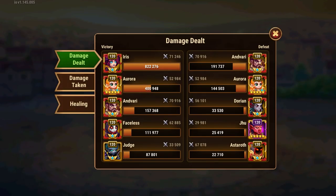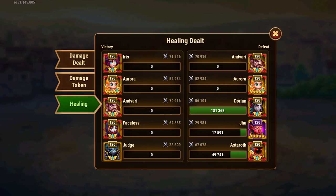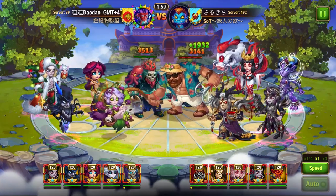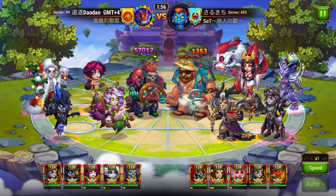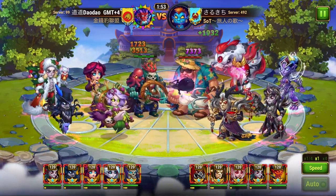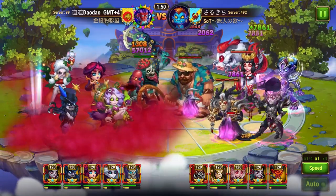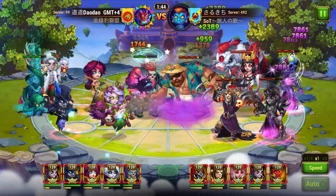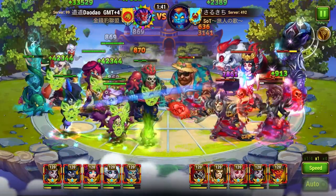You know why people use Cleaver, Faceless, or Dante in a team — it's to displace your heroes' original placement, which makes your team weaker. There are exceptional cases, like when we add Galahad as a tank who pushes forward and restores your team's position — like Galahad, Andy, Ju, Dorian — but this setup is still not recommended.